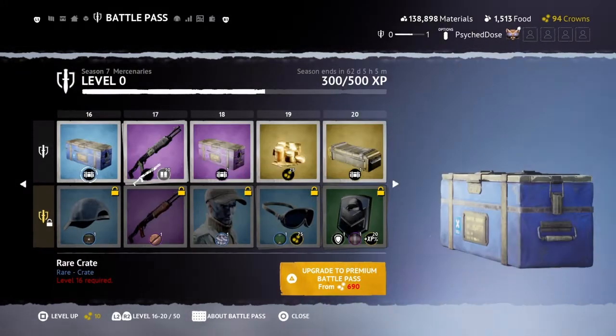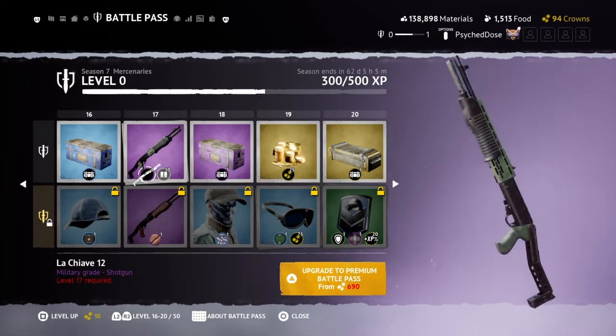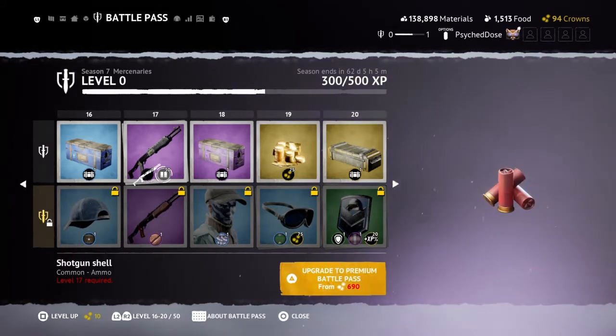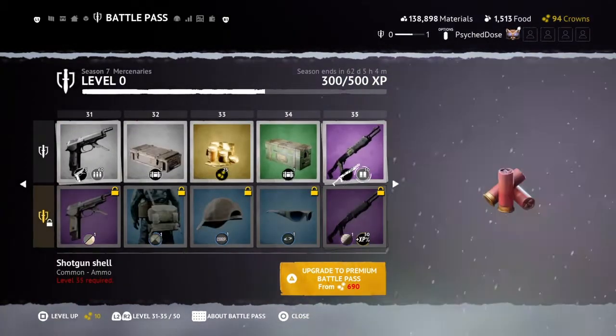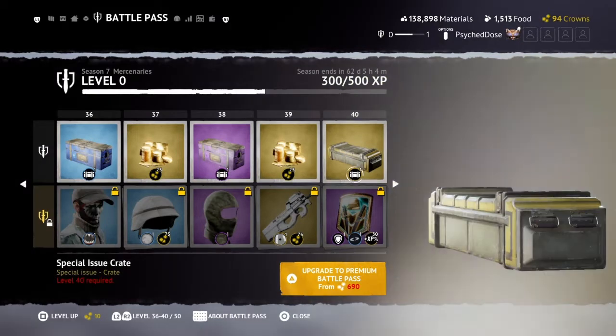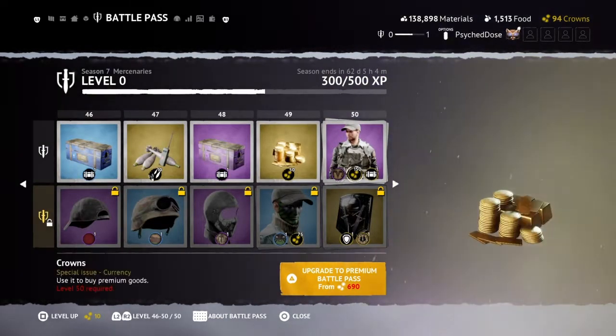You get the new shotgun at tier 17, so you can actually get these guns fairly soon. And it looks like you just get the normal stuff with coins and crates — you actually get a lot of currency from this one.